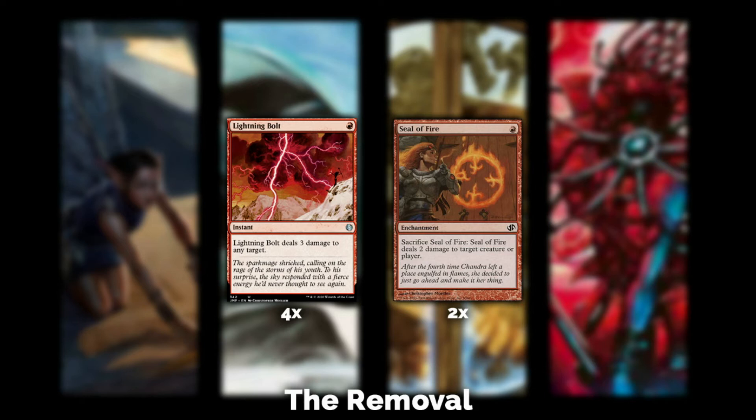Let's go to removal. We have some pretty good removal here. Lightning Bolt — whether you're a beginner or not, you know what it does. For one red mana you're dealing three damage to any target. You always play four of them, never side any out unless you're in certain situations. We also play two Seal of Fire. The main reason is that it's an enchantment, which grows Tarmogoyf and feeds delirium. With Seal of Fire and Thief's Fortune's tribal subtype, you cover every card type except planeswalker and artifact — great for big Tarmogoyfs and early delirium.